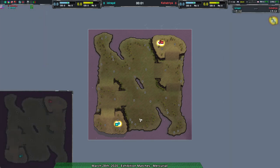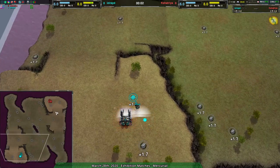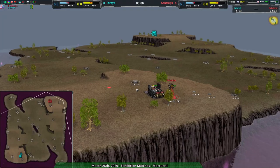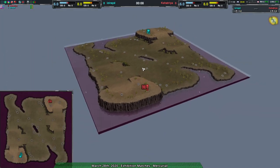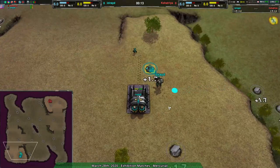Welcome back everyone to Nanolids at Dawn. I am your host Dominic, or Shadowfury, whichever you prefer. We have a match between Ezeride and Kshatra on Mercurial. If this map seems familiar to you, it's because it used to be known as Quicksilver, but Quicksilver had too many trees. So Mercurial is basically Quicksilver, but Savannah style.